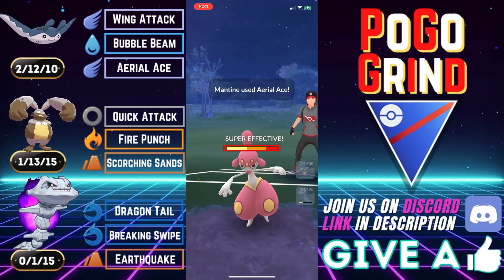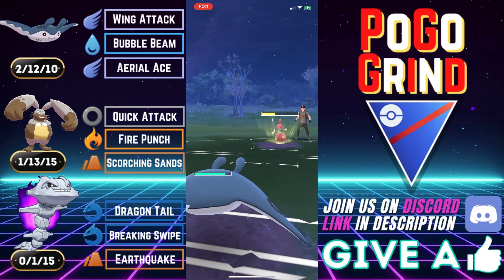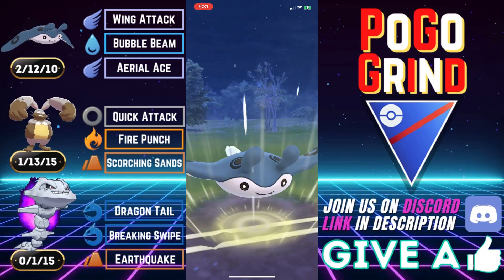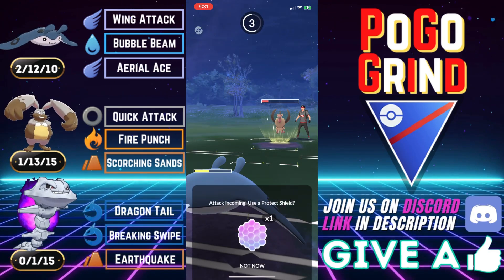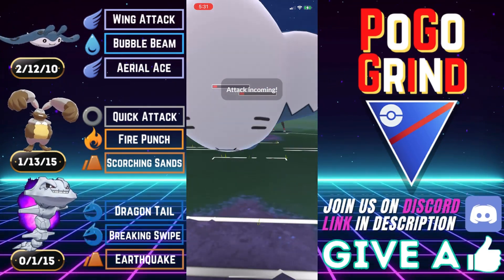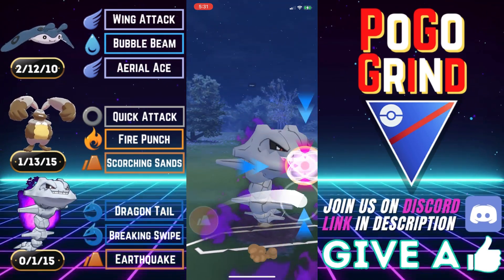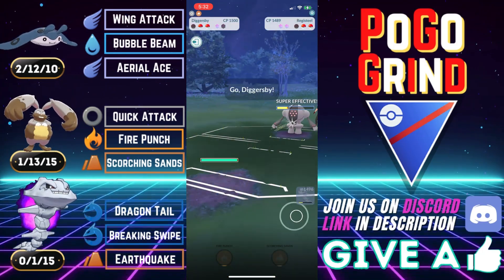They've got Mandibuzz behind it — pretty unconventional core — but we're fine. When you have versatility and bulk working in your favor, you can do some amazing things in Pokemon GO Battle League. We go for the Aerial Ace, take out the Medicham — they fully let it go. That is a major obstacle out of the way for our Diggersby. They bring Mandibuzz back in, go double Aerial Ace because we got a defense drop. They've got a Registeel in the back. We've got loaded energy, need to grab a shield. They let the Earthquake go — holy smokes! That's what we needed.